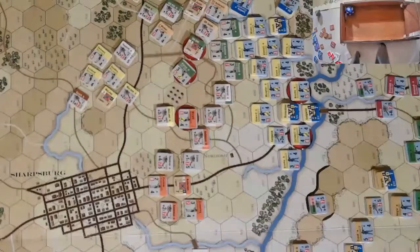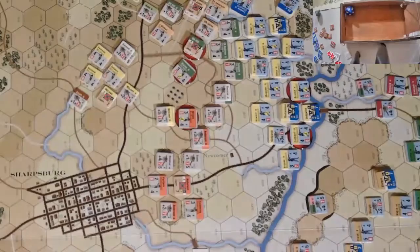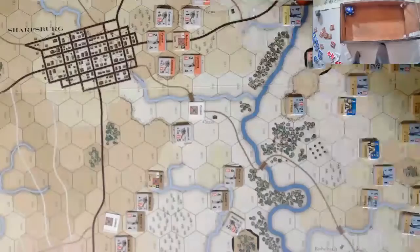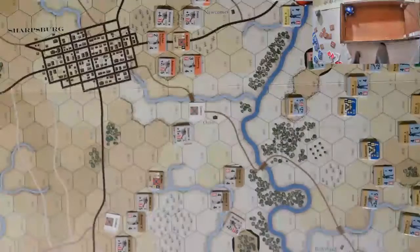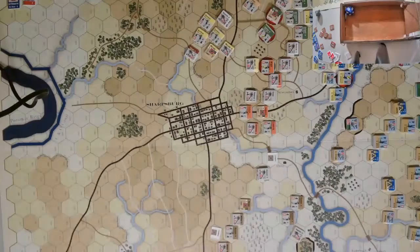Coming down to the next chit, we've got Longstreet again. To the south we have Walker — there's not much that needs to happen down there. We'll zoom out a little bit. Walker's units down here are in good position. Anderson's units over here are also in good position, but I think they'll have some of their artillery shoot.